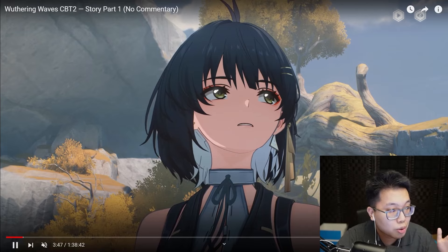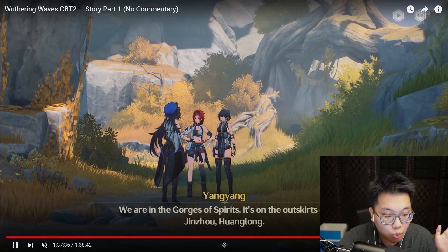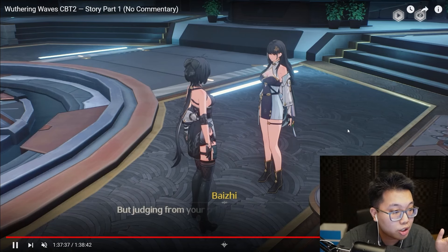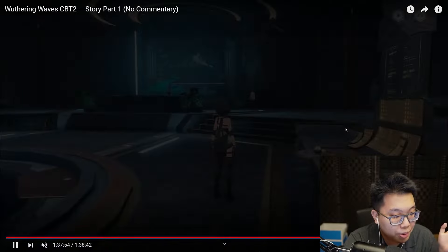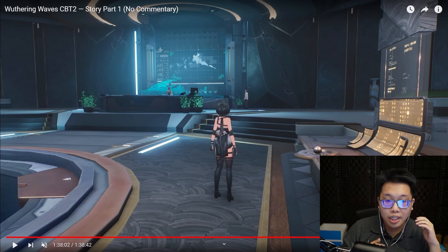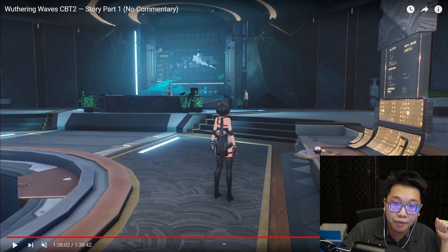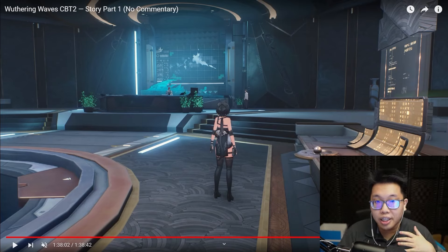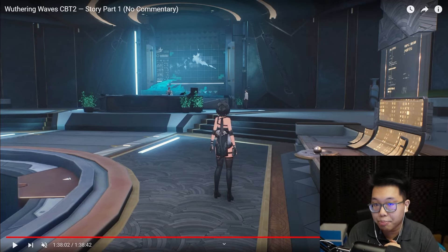As for when you unlock the ability to re-roll: as shown in this no-commentary video — thanks again to Narushio — by the time you complete all of Act 1 and reach the point in the story where you talk to Bai-Z, you will be left to your own devices, and right there you gain access to the convene. The calculations I just did were all with the goal of 40 pulls to guarantee pity, but if you're trying to get a 5-star earlier before hitting beginner banner pity, your math will look different.